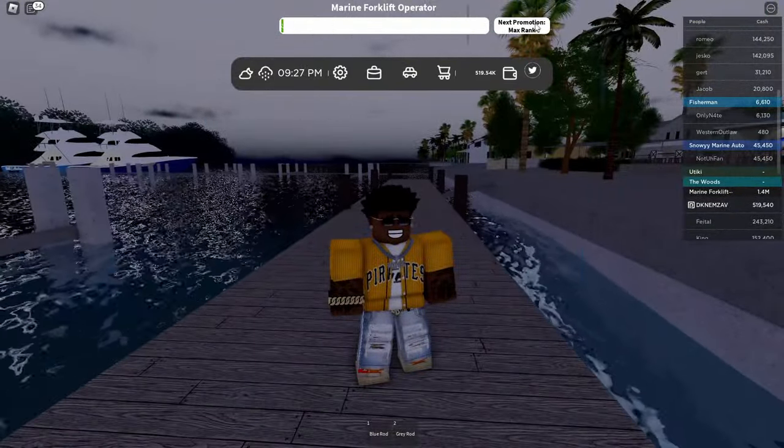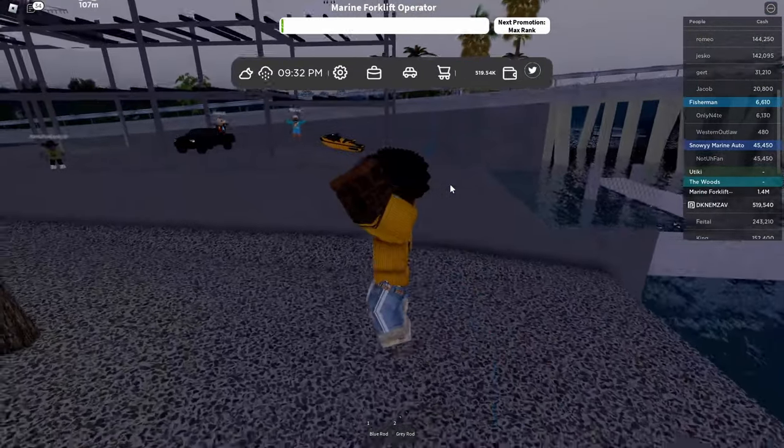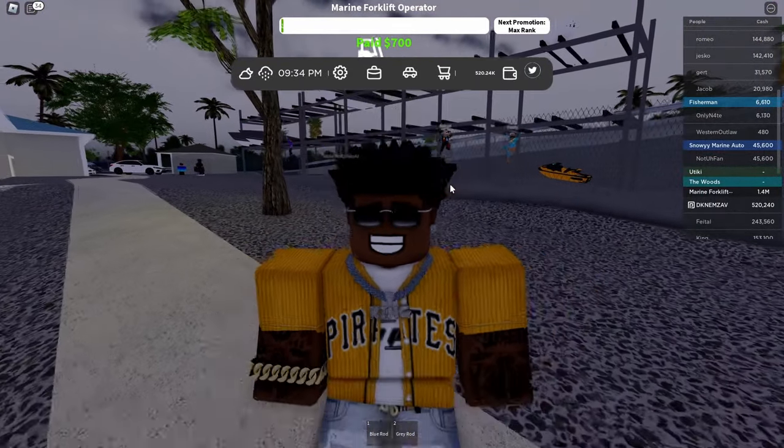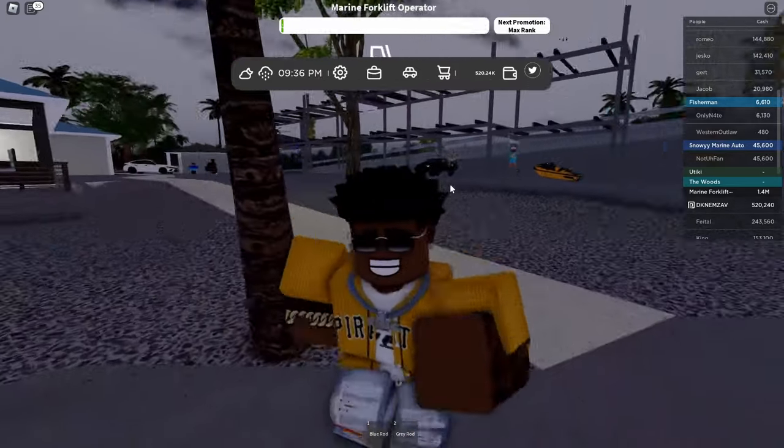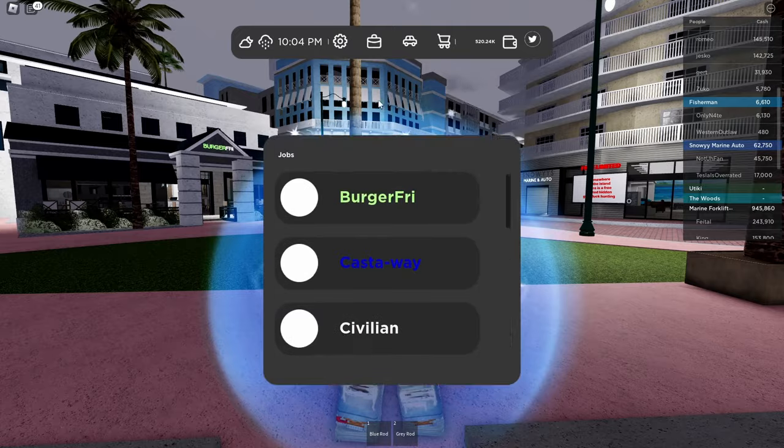Another way to make money: go over here to the top where it says 'next promotion.' Usually it says double pay or double promotion — buy those because they're one Robux right now, so you definitely want to get in on that.